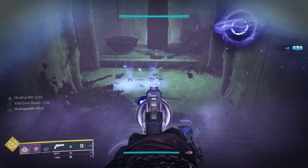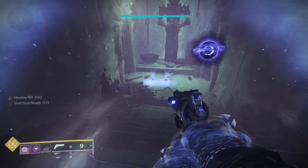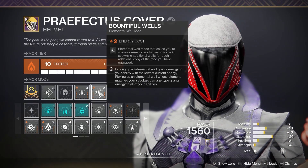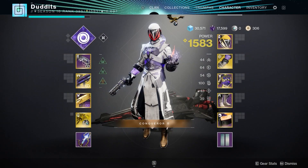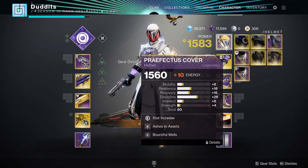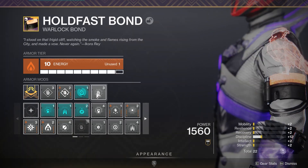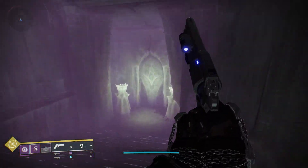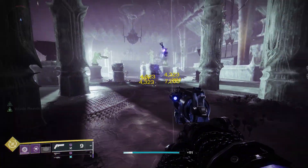You'll notice there are two wells spawning - that's because I'm running a mod called Bountiful Wells, which doubles up any time you create an elemental well with any of the mods. It also works on Elemental Ordinance, which states that whenever you get a kill with a grenade, that spawns an elemental well. Because I'm on a void subclass, it spawns two void elemental wells instead of one.